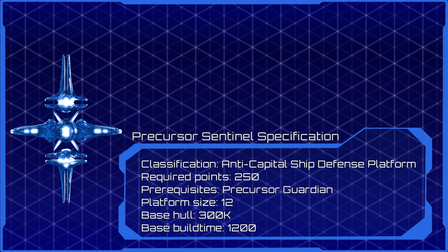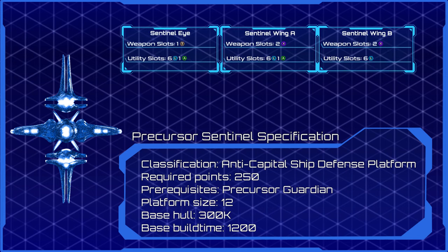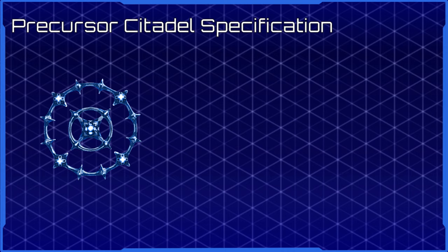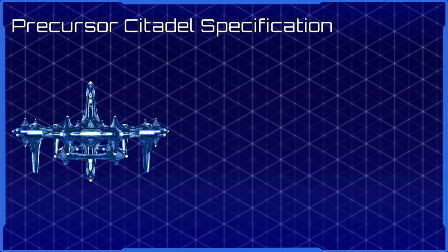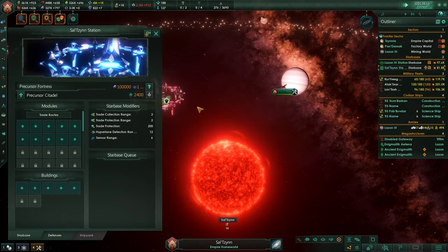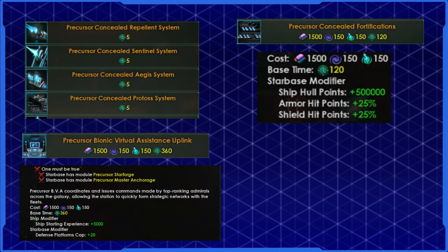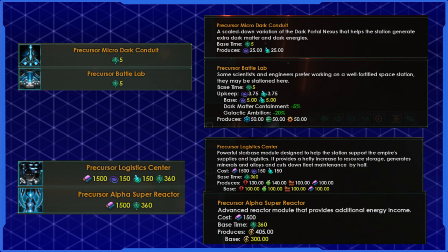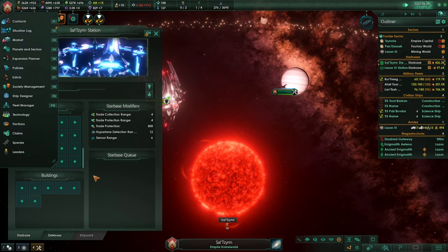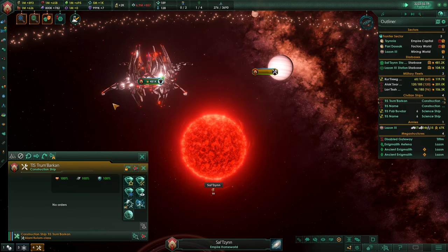The precursor sentinel can be reimagined after unlocking guardian defense platforms — compared to the guardian, it is more durable and suited for countering tougher vessels. The station has three sections: the eye carries T-class weapons while the wings are fitted with X slots. The precursor citadel is one of the most expensive designs, requiring 600 points. It must be built in two stages like a megastructure, and upon completion the starbase in the system will be replaced with the one you just built. The starbase has its own modules and buildings — you can turn it into a giant shipyard, a humongous anchorage or an unconquerable bastion. It can be upgraded twice to a precursor nexus which can be filled with 20 modules and 7 buildings.